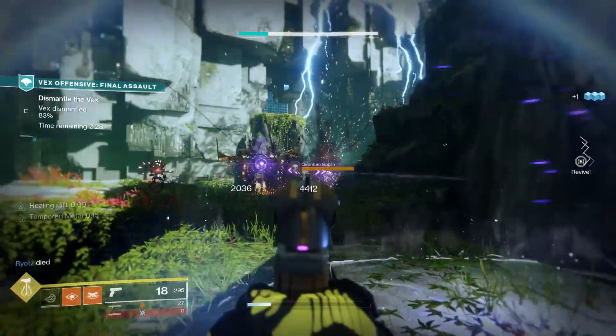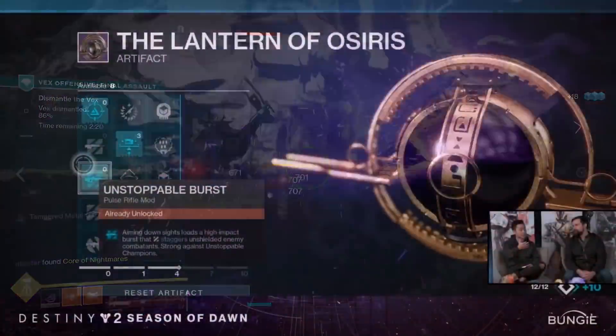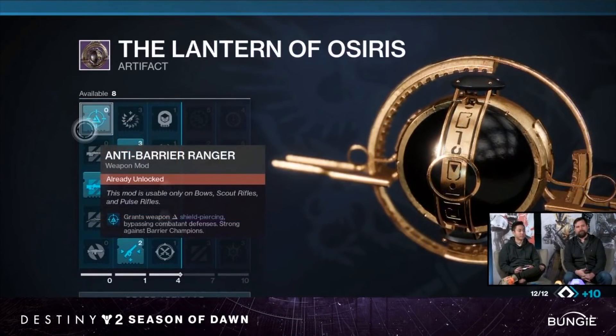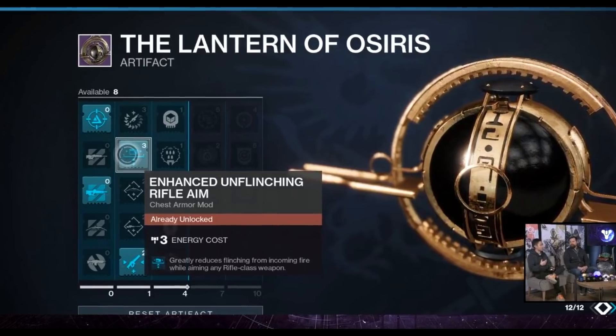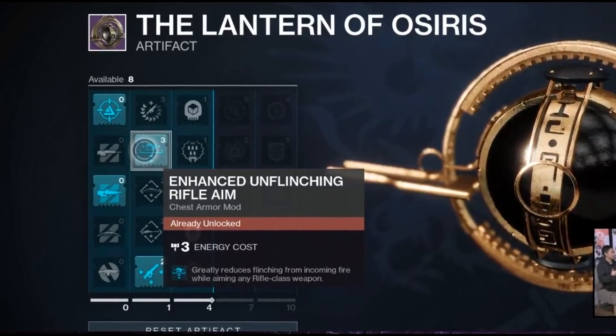Let's talk about the brand new seasonal artifact because it was shown off and we have a look at some really cool new seasonal mods. The new artifact is the Lantern of Osiris. In the very first column we have all the shield piercing, overload, and unstoppable rounds for the different featured weapons. This season there's a focus on long range combat, so we have scout rifles, pulse rifles, bows, and auto rifles featured. In the second column we see some discounted mods: enhanced linear fusion rifle targeting costs only two energy, and enhanced sniper loader is only going to cost two energy next season.